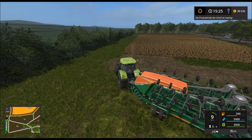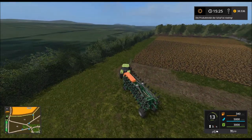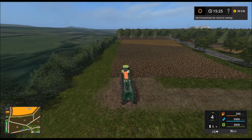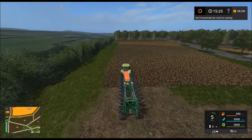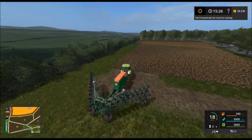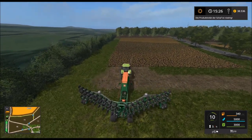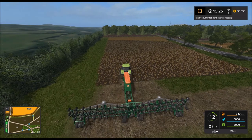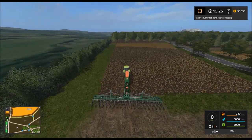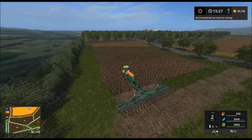Hallo und herzlich willkommen zu einer weiteren Folge vom Landwirtschaftssimulator auf der Basel-Map. Wir müssen hier unser erstes Feld das zweite Mal bestellen. Und wir werden hier jetzt mal Soja pflanzen. Soja haben wir nämlich nichts mehr im Lager. Und das gibt einen recht guten Ertrag, darum bietet sich das einfach an.